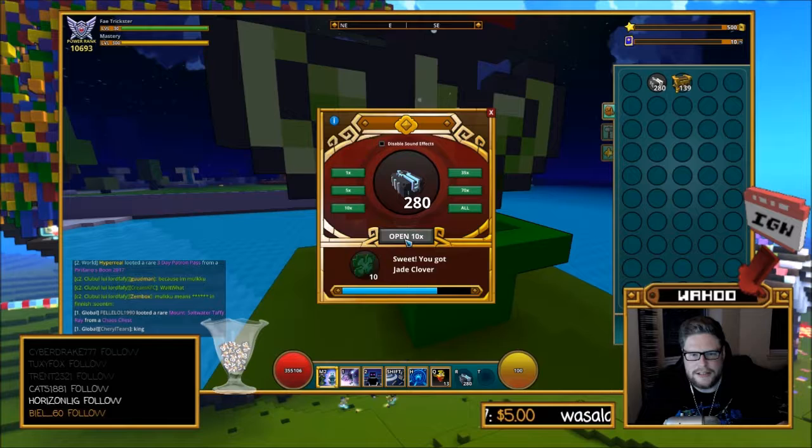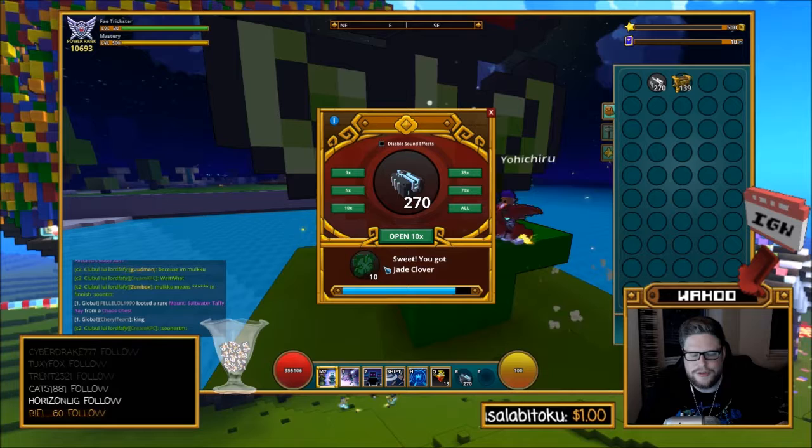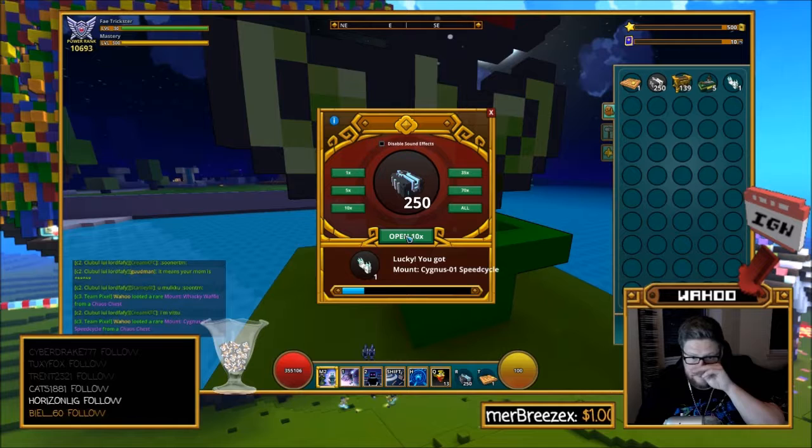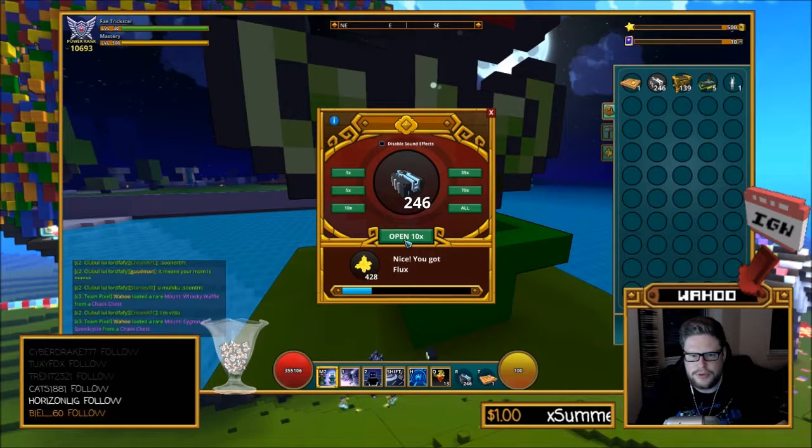Mostly it's Flux or Jay Clovers. There's the Chaos Core which I have like 250 of, and we got the Wiffle Waffle - I like that one, it's a great one. A Speedster - I already have that one. Can you trade that one? No, that's gonna be Chaos Core. All right, 10 more.